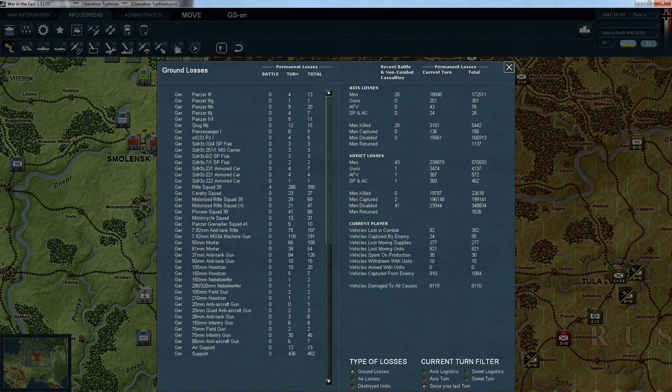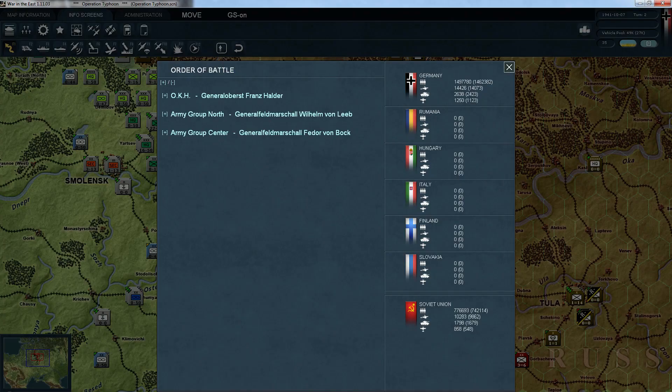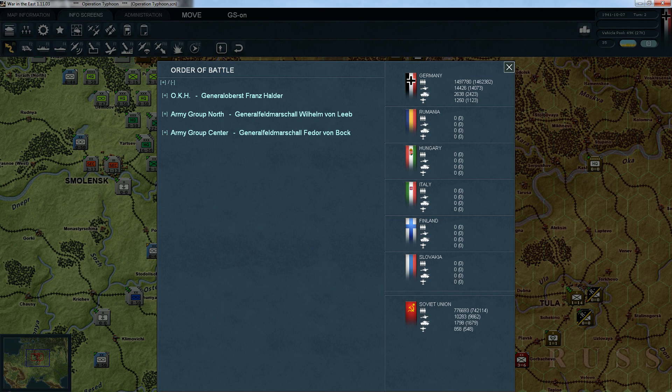Let's look at the losses briefly and see how much the Soviets are losing. Just this turn, just by clearing these pockets, they have lost 240,000 men — most of them captured, about 200,000 captured, which is just great. Because it also means we've captured 810 vehicles. We'll be able to use some of that equipment and recruit some of these people for our labor force — and of course they're gone from the Soviet side.